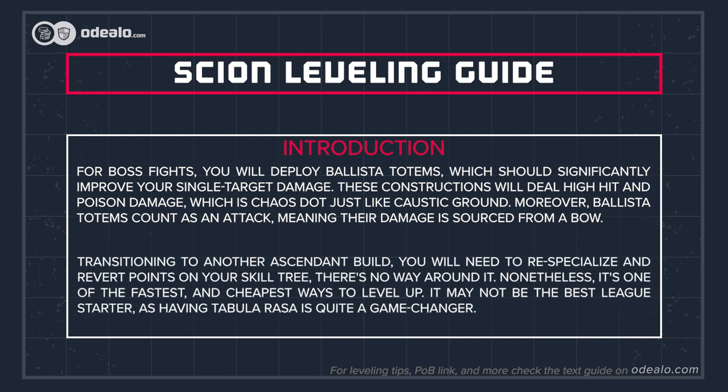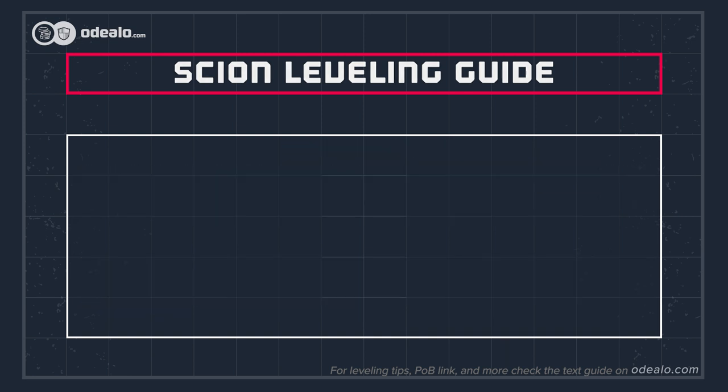Transitioning to another Ascendant build, you will need to re-specialize and revert points on your skill tree — there's no way around it. Nonetheless, it's one of the fastest and cheapest ways to level up. It may not be the best league starter, as having Tabula Rasa is quite a game-changer.